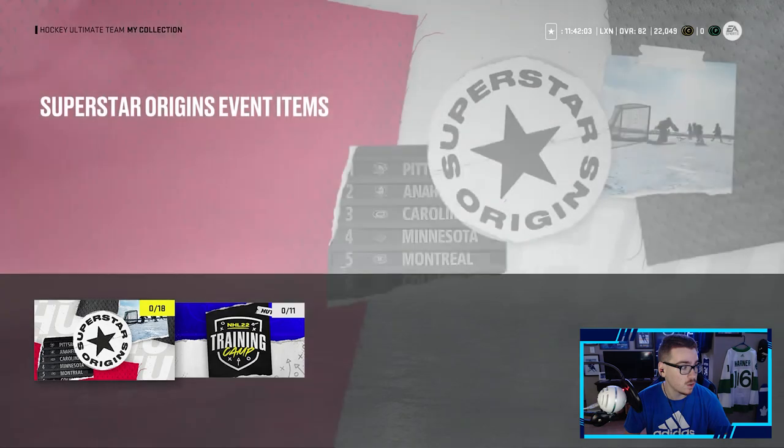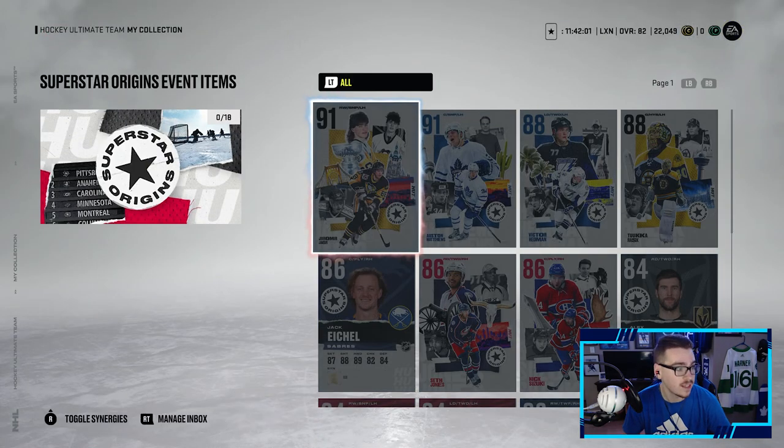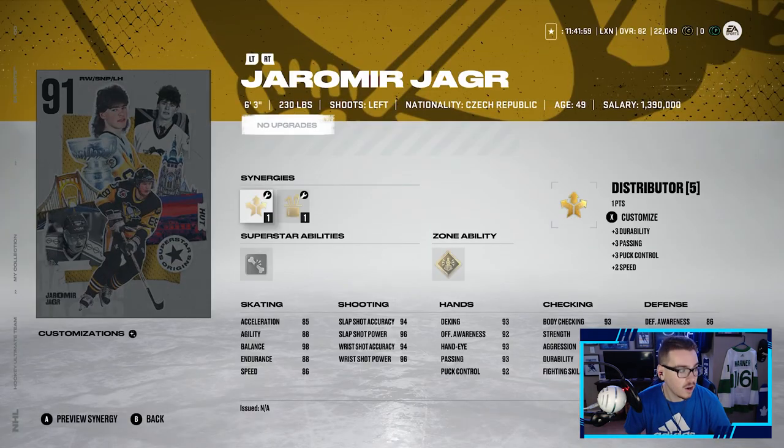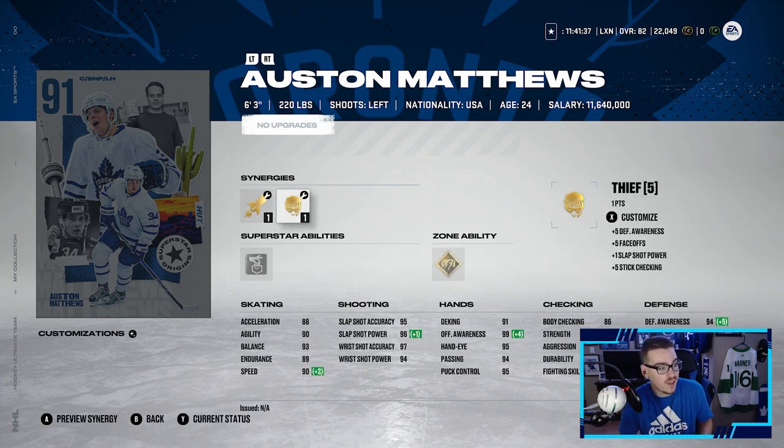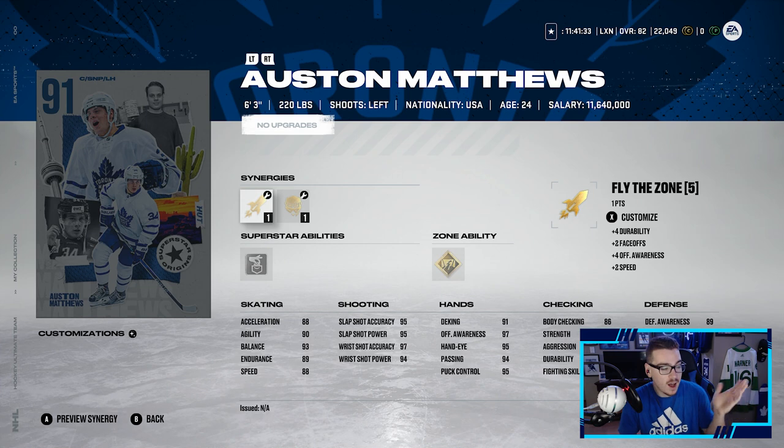Looking at the Superstar Origins event, the big one is Jaromir Jagr — 91 overall, 86 speed, 85 acceleration, unreal shot. This card looks absolutely insane; he's going for around a million right now on the Xbox Series X market. We also got a 91 Austin Matthews, which means I get to upgrade my X-Factor Matthews to a 91. With Fly the Zone and Thief, this card looks insane — one of the best cards in the game without a doubt.